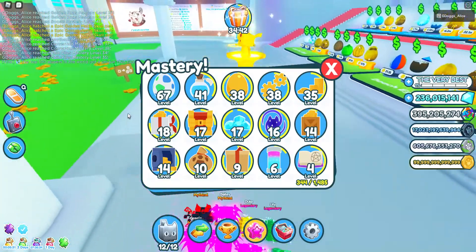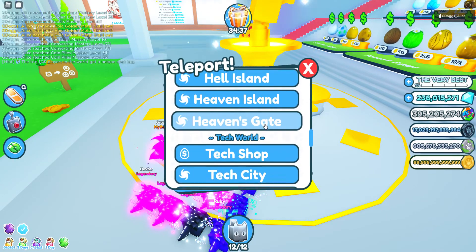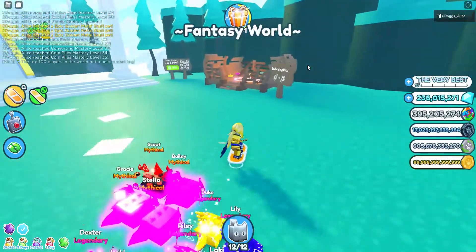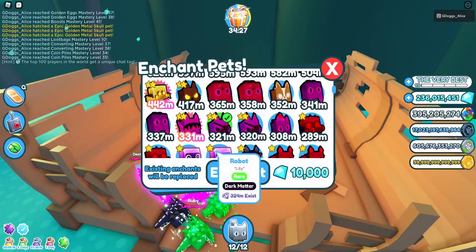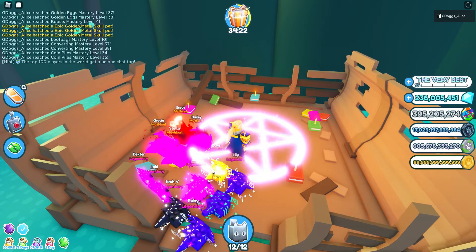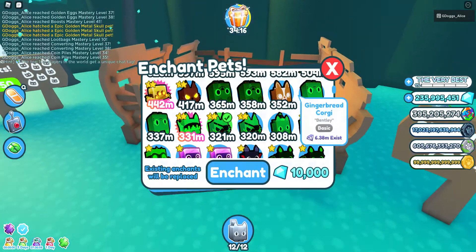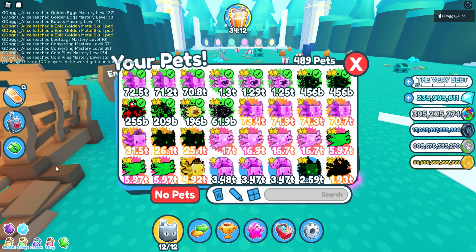So we're going to start off with the enchants. Basically, you just go to the Enchanted Forest, which is the place where you can enchant. If you're on PC, just turn on your auto-clicker and it will just automatically enchant it. And yeah, that's basically how you can complete that one.